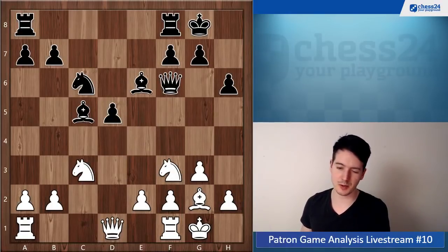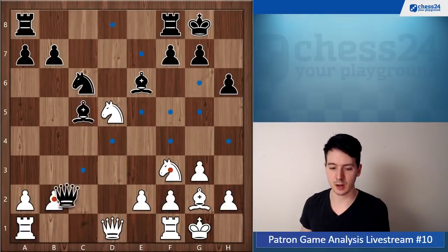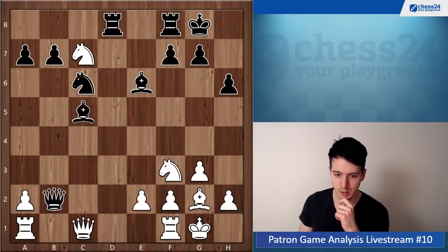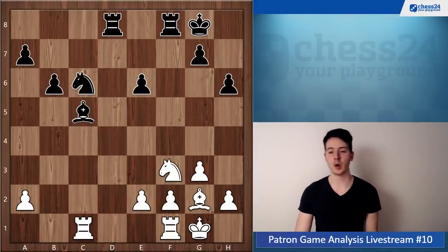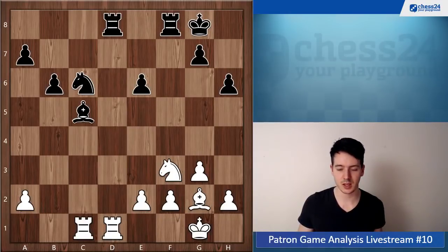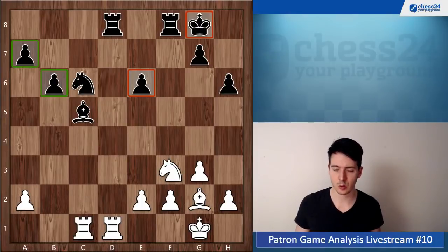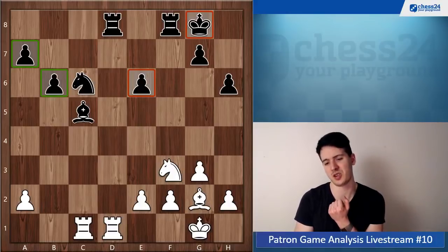One is to go knight e1, knight d3, but I also really don't believe in that. Then you can take on d5, queen takes b2, knight c7, rook d8, queen c1, trading queens, rook takes c1, and now you take the bishop pair away from black. I don't think it's much because the black pawn structure is a little bit worse and the king is more open, but he has the potential remote passed pawn on the queenside — this should balance out to equality.